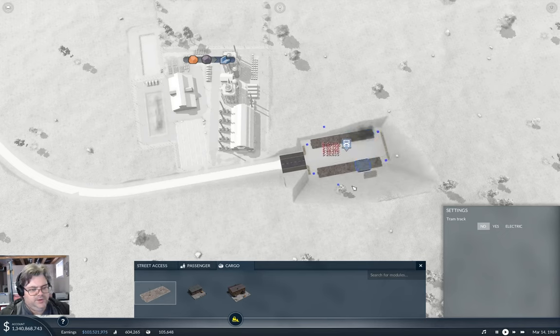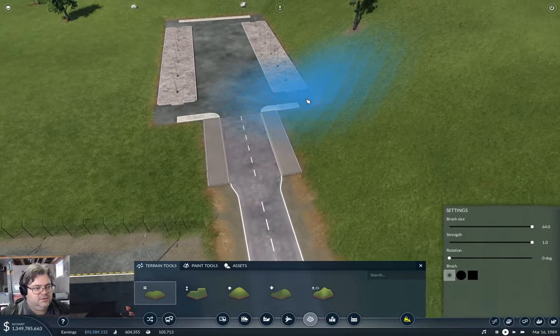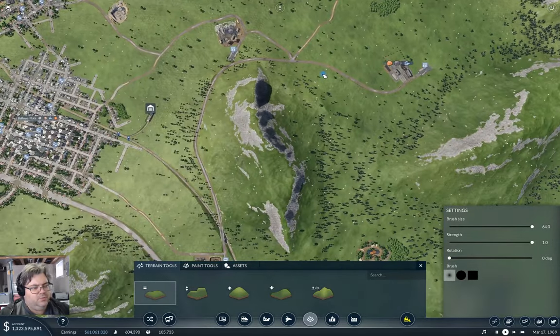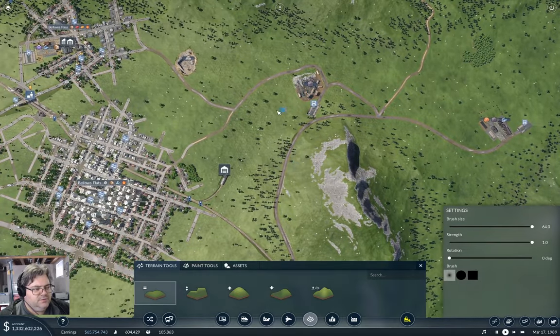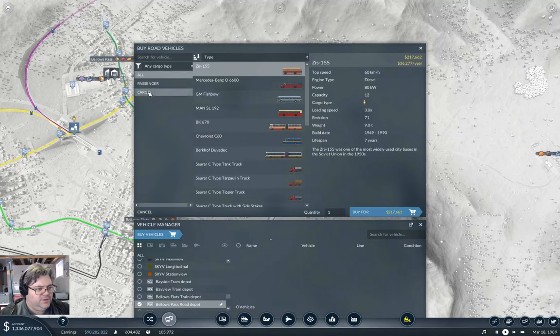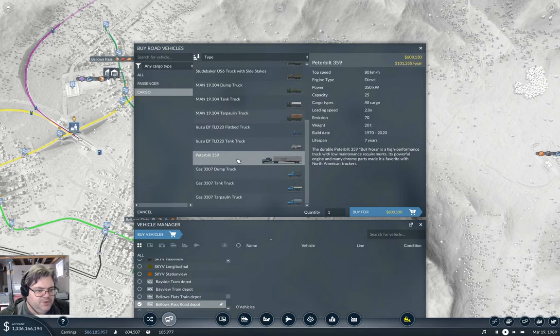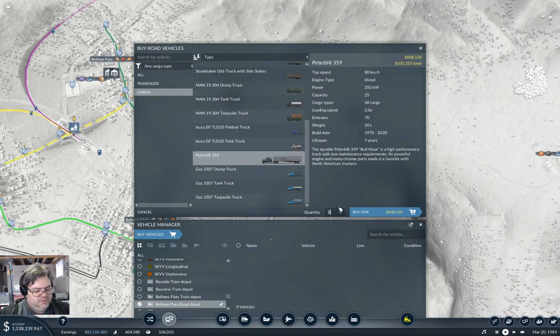I'll use longer platforms — it looks a little bit better. Grab the smoothing gun and take a whack at that. There's 1.3 billion in the bank, I could rinse a bunch doing that. A little less egregious. So I need truck lines — three truck lines. Cargo, Peterbilt 80k — I'll grab 10 of those.